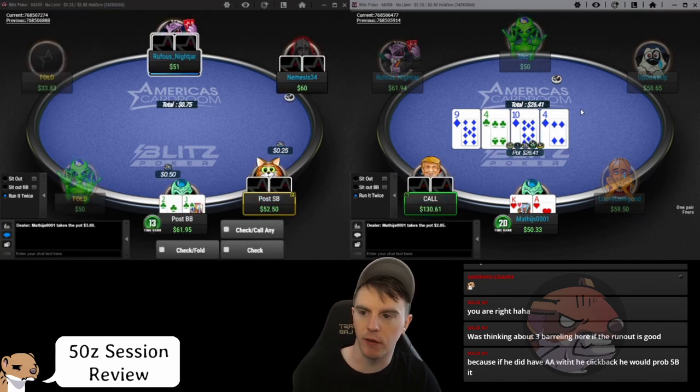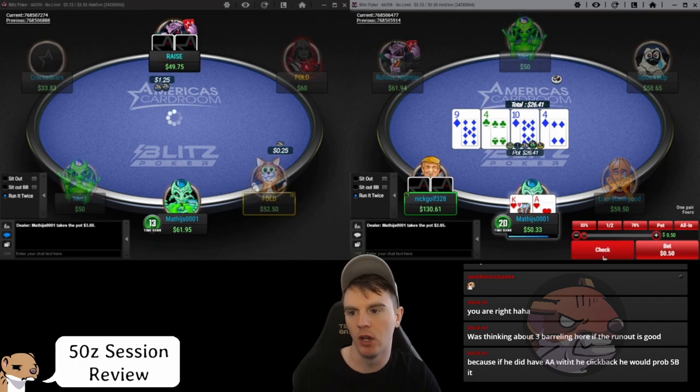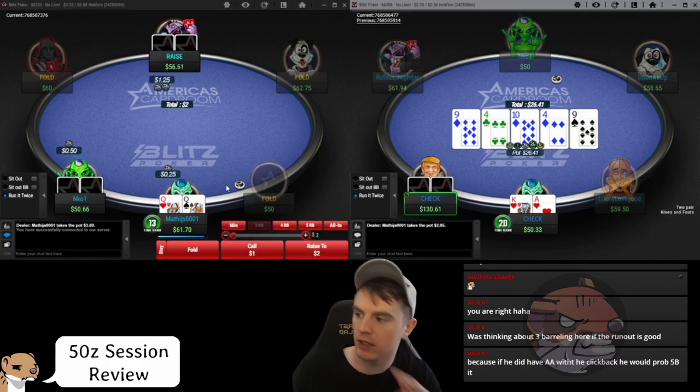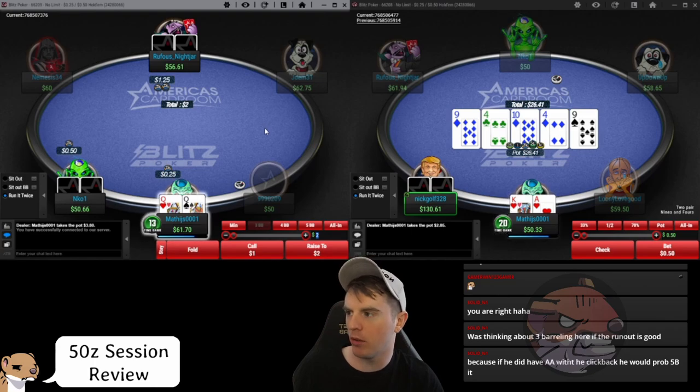We can check range on this board or close to it in a four-bet pot and have some check-raises which protect our ace-king checks. If I have aces with a diamond, I'm probably always checking on this flop. We could consider check-raising against the right opponent, or check-calling especially with the ace of diamonds. When we consider what we're four-betting here — aces, kings, queens, ace-five of diamonds, ace-king of diamonds — there are a lot more hands we can have here.